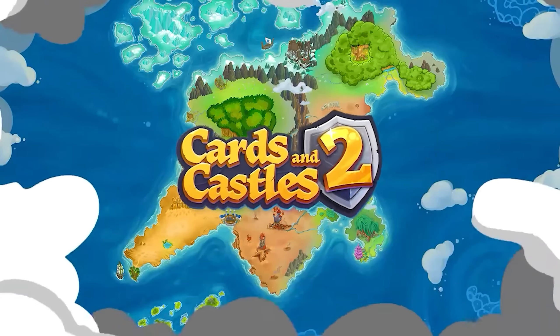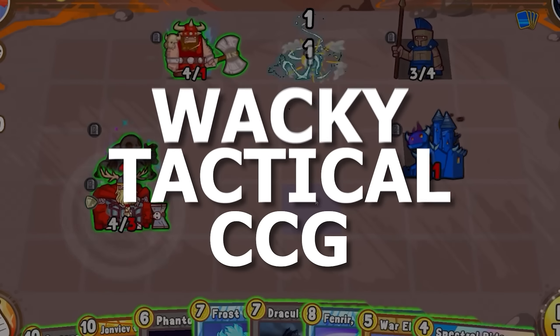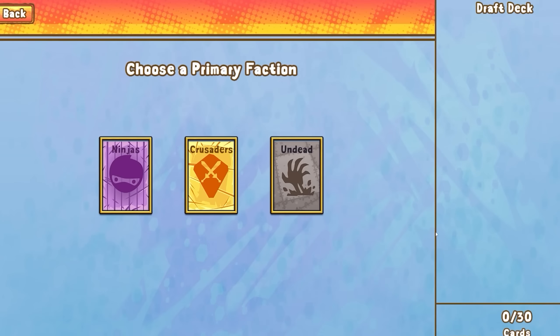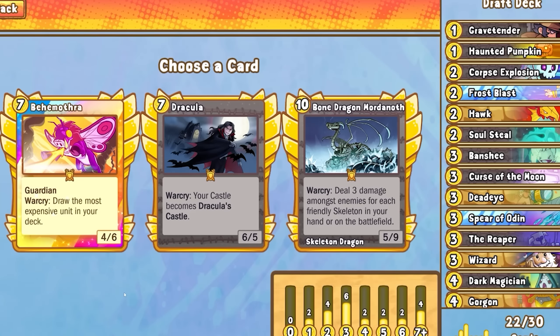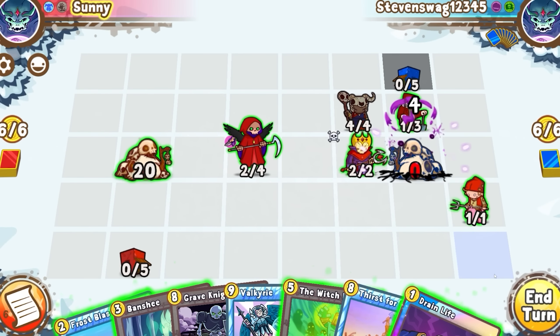Before we continue with the Runeterra gameplay, I'm very happy to announce this video is once again sponsored by Cards and Castles 2. Collectible cards spring to life in this wacky tactical CCG, and I'm no stranger to this game — I've gotten addicted to playing it the last two times I covered it on the channel. The latest update added a draft mode, so if you've been waiting for another way to play, draft mode lets you pick a primary and secondary class before unveiling rounds of three card choices. You could even add multiple copies of the same legendary card, and you don't need to own any of the cards.